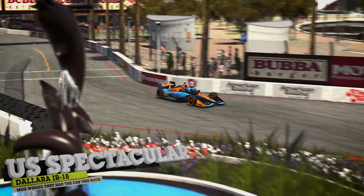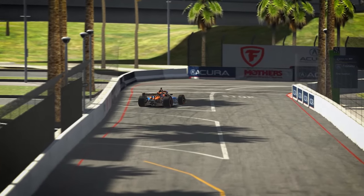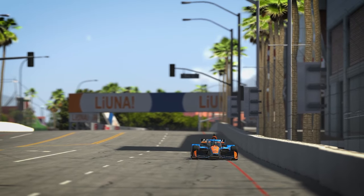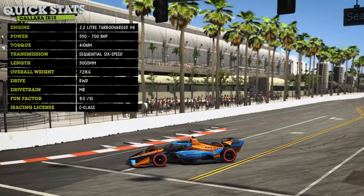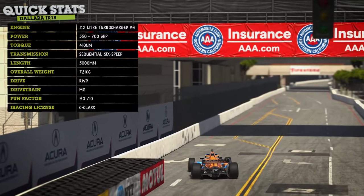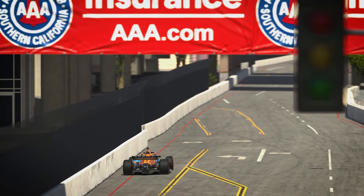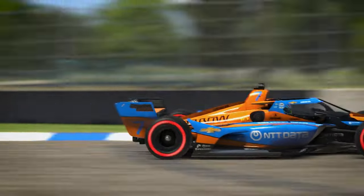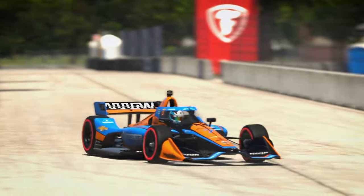The final car on this list goes to another repeat from last time, but it's just too good to not be included. The Dallara IR18 IndyCar is so much fun on iRacing that Motorsport Games had to put a stop to it. The force feedback on this car is considerably better than any other car on iRacing and delivers an unparalleled feel of what the car's chassis is doing at all stages of the corner. The car is wild fun with plenty of power and a great strategic element on road courses with a push-to-pass system allowing you to get the upper edge on your competitors.